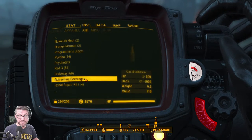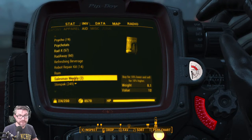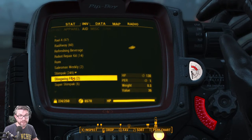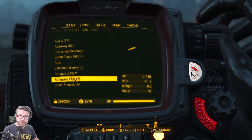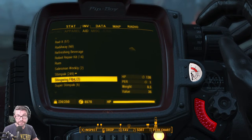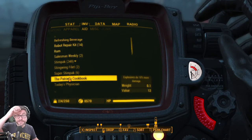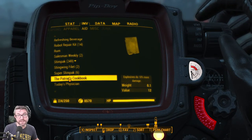She doesn't have an incendiary launcher in her inventory — we'll have to pick one up somewhere. The Brotherhood of Steel has a unique that Proctor Teagan sells, but not in this Railroad playthrough since we killed the Brotherhood. In my other playthrough I did pick that up — it recharges health on critical hits, which is an interesting perk.